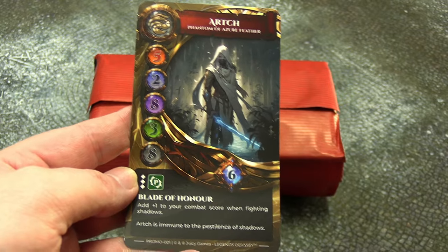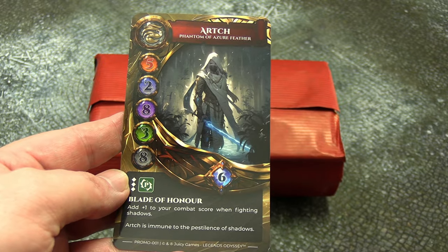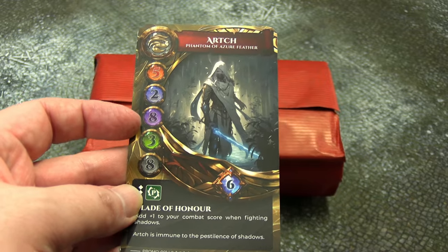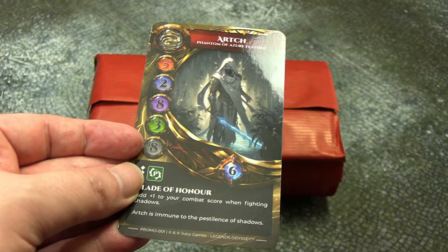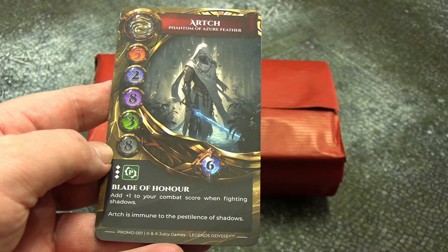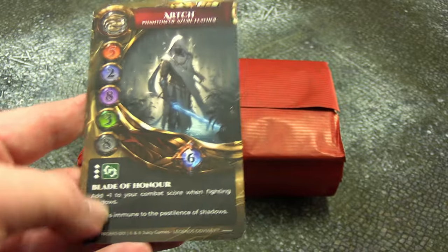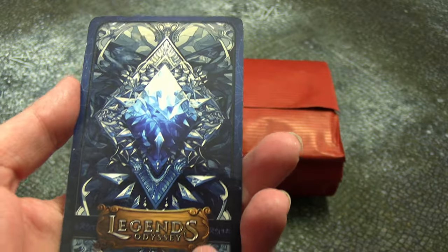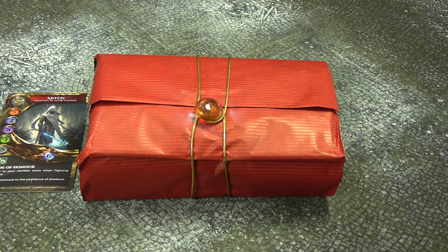So first of all let's take a look at the card that may or may not have fallen out of the packaging. This is Arch Phantom of Azure Feather and I presume these are stats — I'm going to guess: health, mana, attack, defense, and maybe health again, and that last one is maybe what you use to summon them. It has a Blade of Honor skill and they use poker-size cards — very shiny, very large. It has an ability on it and it says promo 001 on the bottom. Part of the selling point is that it has a companion app, and there are details about that on the Kickstarter.